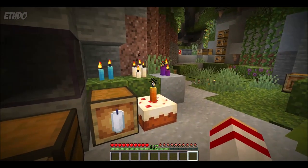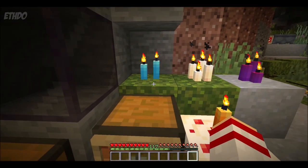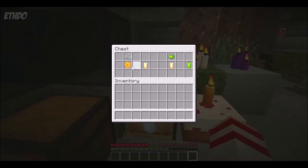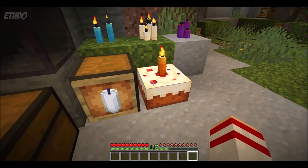Another decorative item — candles — have also been added to the game. These can be piled in multiple different quantities: one, two, three, or four, but they all need to be the same colour. You can create candles using honeycomb and string. It doesn't matter where these are in the crafting table, as long as they are in there together, they will create a candle. The candle can then be dyed to the colour of your choice. It can also be placed upon cake, but as soon as the cake is eaten, the candle will pop off the top.